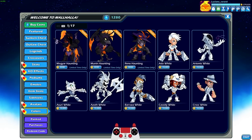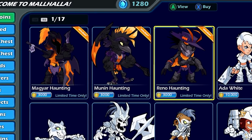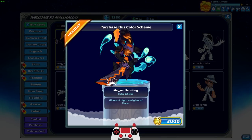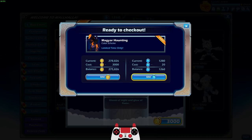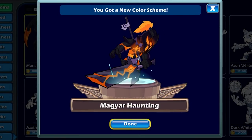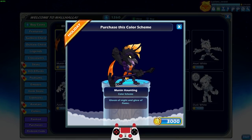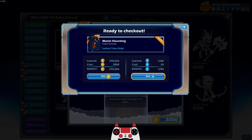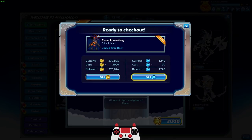Last but not least, we have the Haunting Colors returning. I already have Haunting for every legend in the game, so these are the three legends released since last Brawloween. Magyar is looking really good with this color scheme. We're going to use Mammoth Coins because I'm saving my gold coins to buy white colors for every legend. We also have Moonin Haunting — good to have a new color scheme for Moonin — and then of course Reno. Let's go.